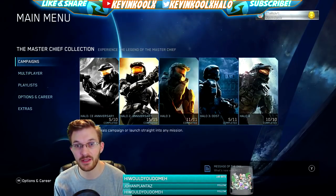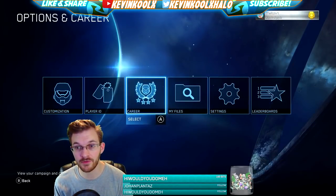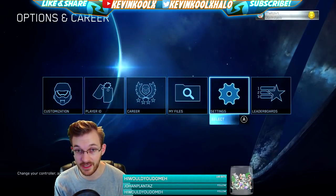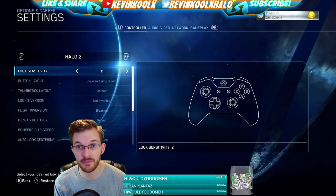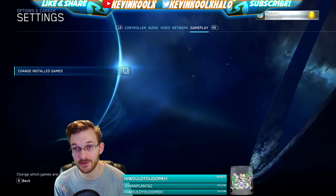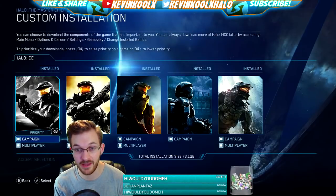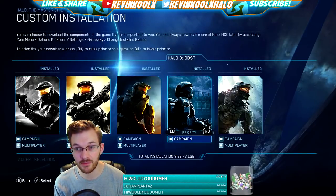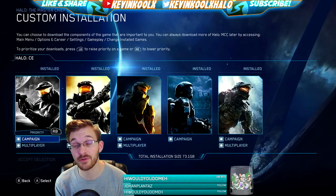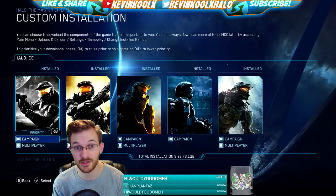To use the intelligent install: when you sign in to the game, you'll see the new menu. Go down to Options and Career, press A, scroll over to Settings, press A on that. Then use the right bumper to get over to where it says Gameplay. In the upper right-hand corner it says 'Change Installed Games' — click A on that and then you can select whatever you want to install. This is a great way to shorten that install time.